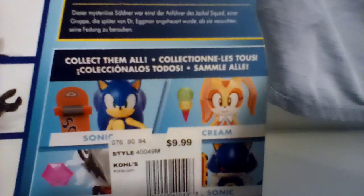And then as you see here, Cream is on the back, we got Watchdog, we got Infinite and Metal Sonic. Alright, let's just get that going and get some unboxed.